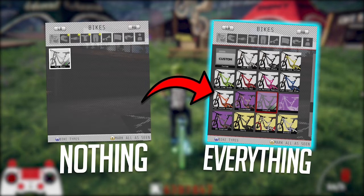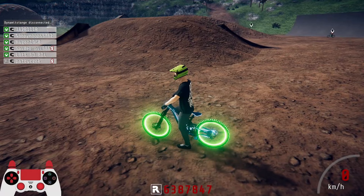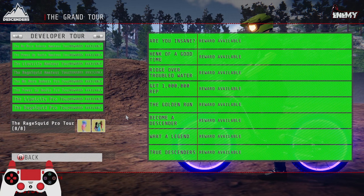Hello everyone, welcome back to another episode of Nothing to Everything. Today is the day that we open everything we got in the Grand Tour and the Mischief Tour. I don't know how long this will take — I gotta get it over eight minutes so I get my minerals and can get a bit of money. But yeah, we have got all of this stuff to open and we'll see what we actually get.